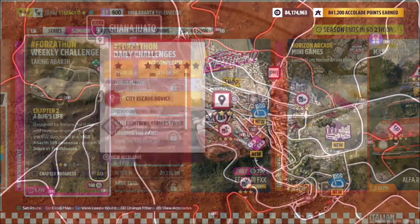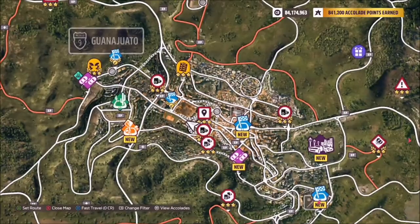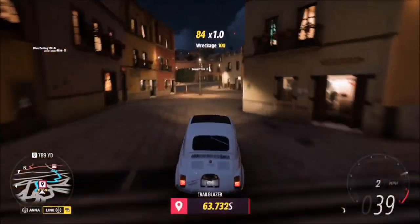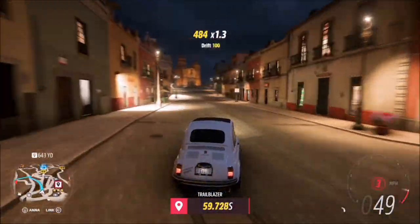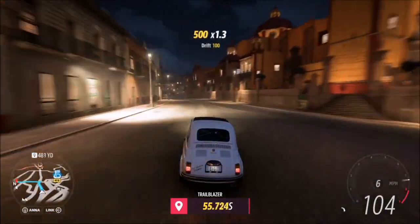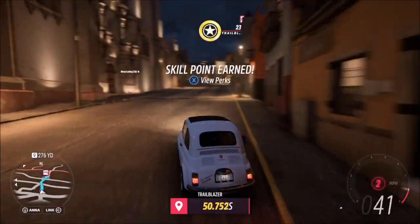The first challenge wants you to earn three stars at trailblazers, which is really easy to do. I recommend heading over to the City Escape trailblazer in Guanajuato — to get three stars here you have to have 35 seconds or more left on the clock. I also recommend setting a waypoint marker to where the finish line is before doing any trailblazer, as it just makes life a little bit easier. This is the easiest trailblazer in the game, especially when it comes to three-starring.